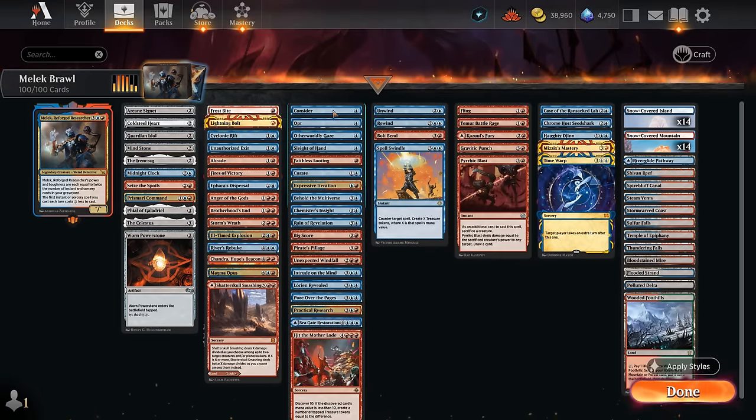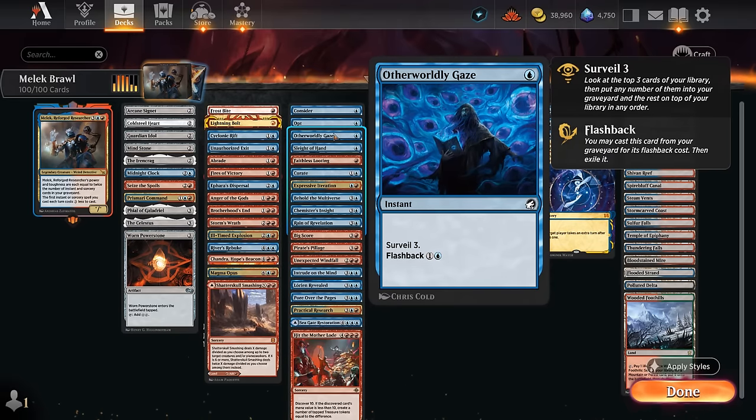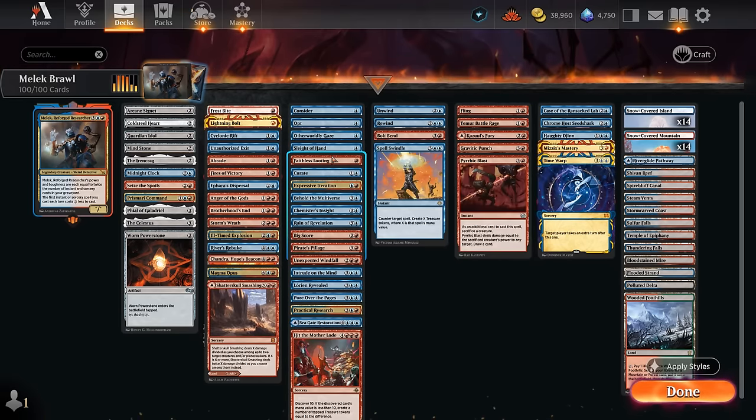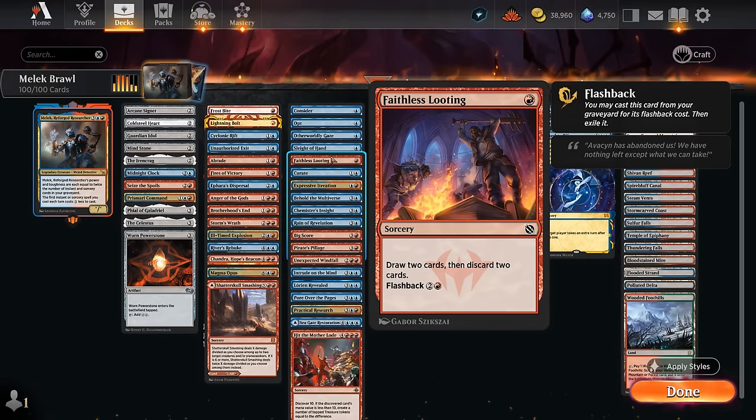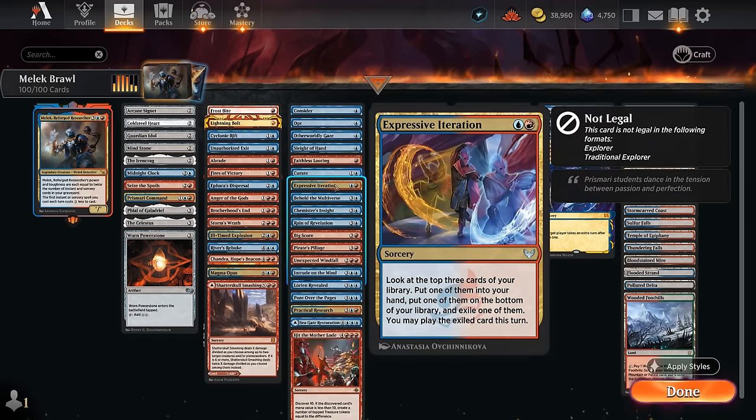Our card draw includes some cheap cantrips: Consider, Opt, and Sleight of Hand. There's also Gaze, which we can flash back to surveil three, and Faithless Looting — draw two, discard two. We can maybe discard it to a different spell and then flash it back out of the graveyard so we're not down on cards. Curate lets us surveil two and draw a card. Expressive Iteration, even though it doesn't get a discount from Malek, is just a great card.